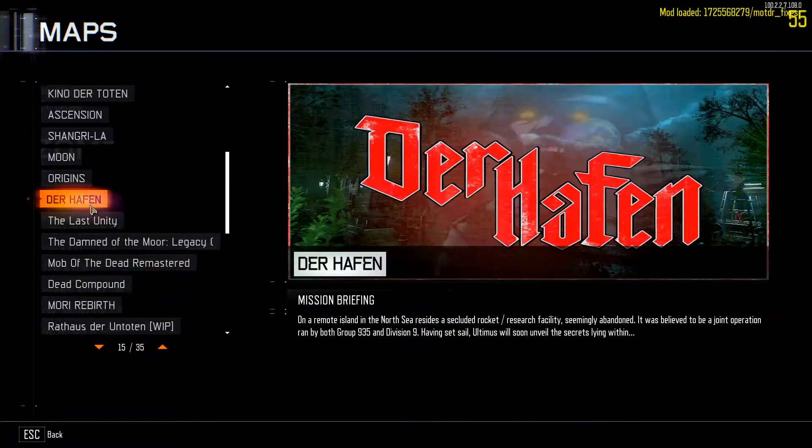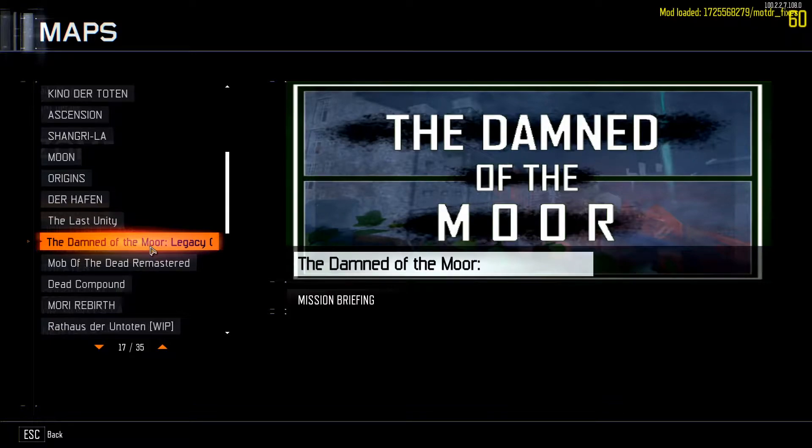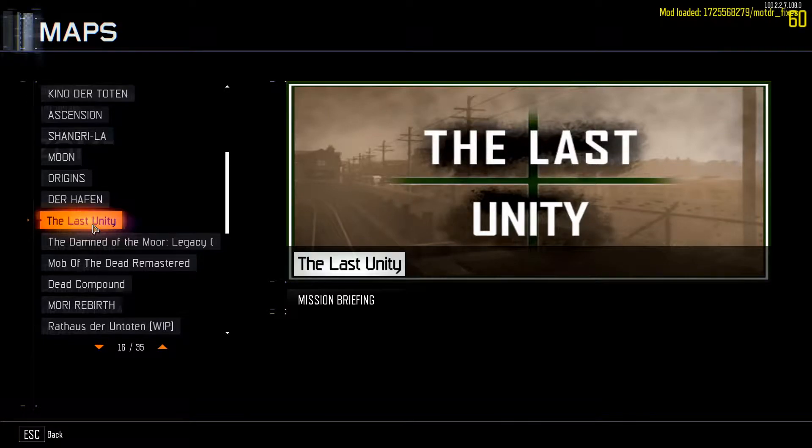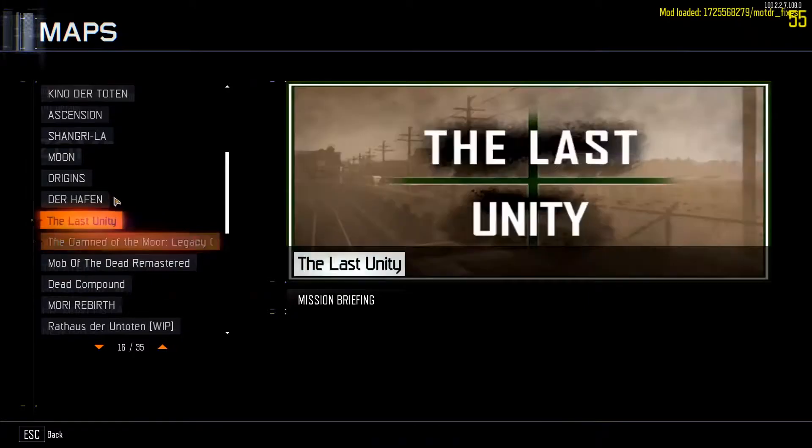If you're wondering why we're skipping these maps, it's because I've already played this map and thought I uninstalled it but didn't. We've already played this map and found out it's actually the third or fourth map in a line of maps called 'For the Dems of the Moor.' The reason we're not playing this one is because I've already seen it on YouTube without realizing it. There are three or four more maps, and this one is called 'The Last Unities' because it's the last map in the installment. They're just cool little mini maps with their own easter eggs, so that's why we're skipping these two.